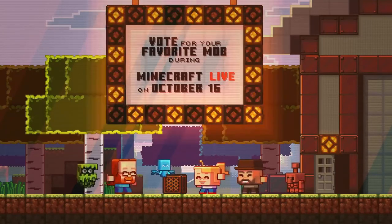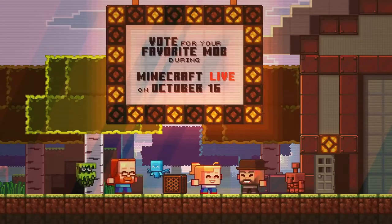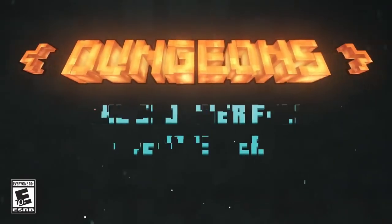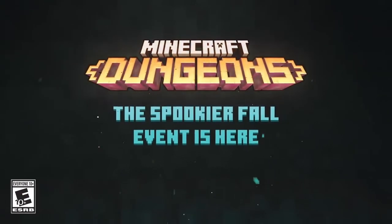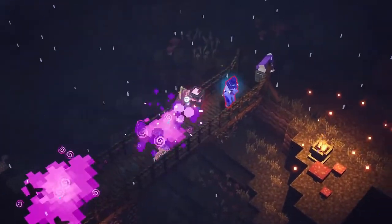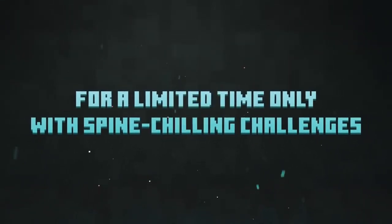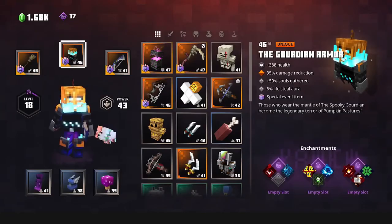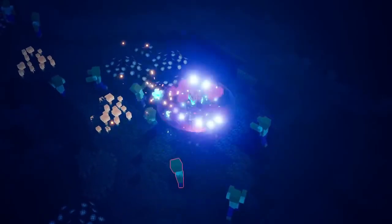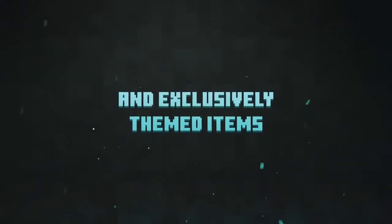Just a quick news update on Minecraft Dungeons: the Spookier Fall event is starting today, so you can actually get some Halloween collectibles for your Minecraft Dungeons character, go around slashing mobs, and there might even be some other Halloween festival collectibles that you can get as well. Make sure to check that out before November 2nd, when all of those items are gone, because this is a limited time event.